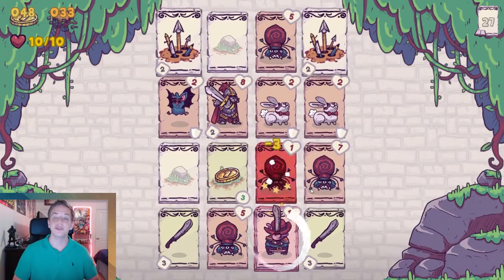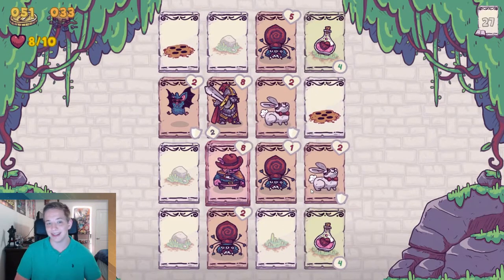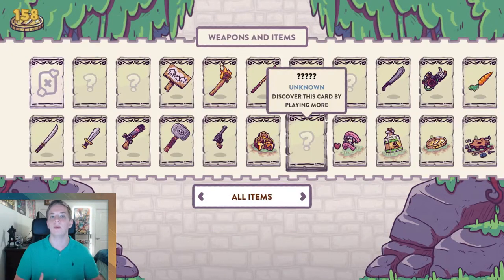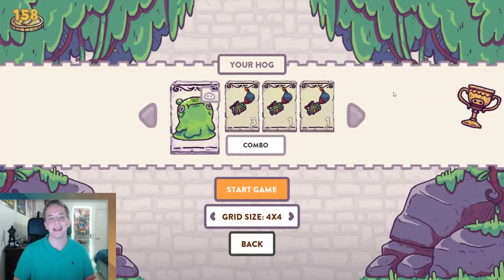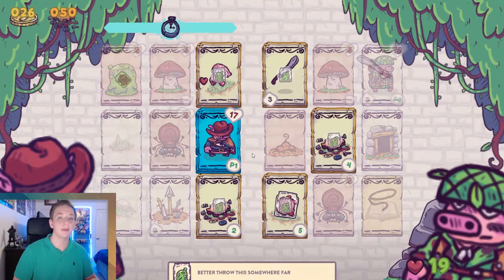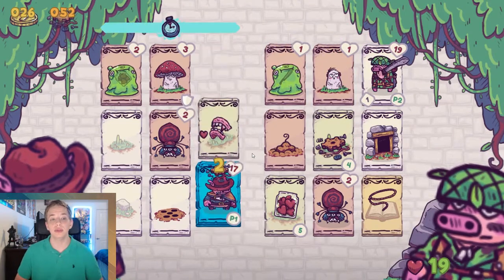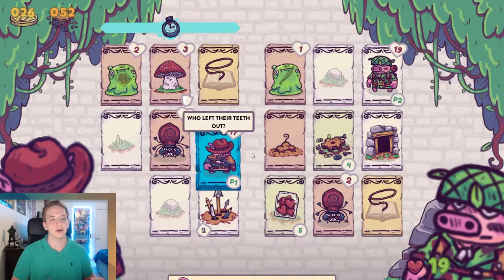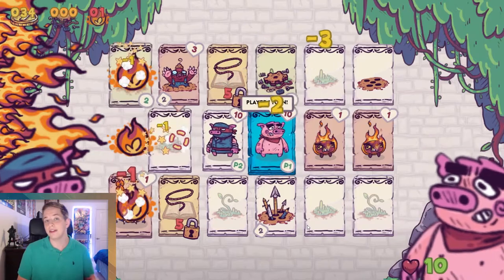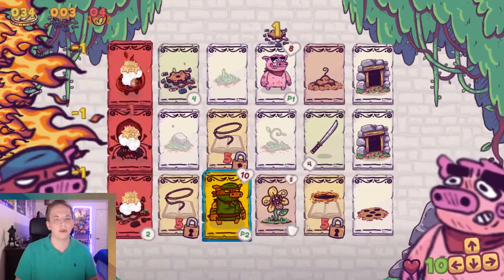Each of the different classes do play very differently from each other based on their starting items, and they all have different feels, which is really nice. You can also create custom classes by selecting all the starting items you want, and you can even change your appearance to any of the creatures in the game you've discovered, which is fun. There are also two different multiplayer modes, although they are only local play. In one, you duel your opponent on separate grids, though it took a really long time to kill the opponent if you were both actually good. There's also a co-op mode where both players try to escape the fire conveyor belt, which is kind of cool.